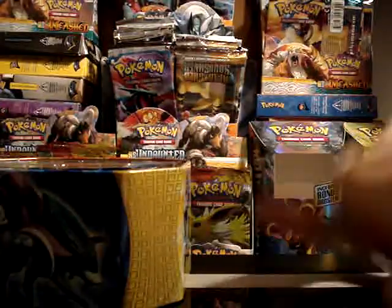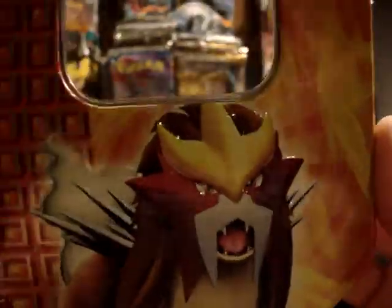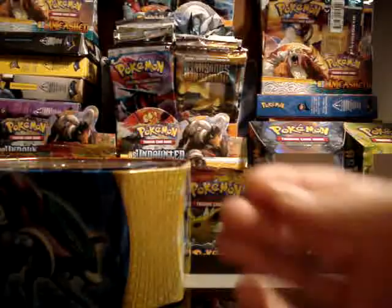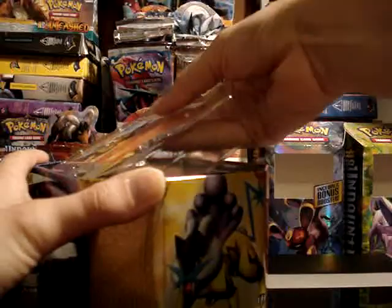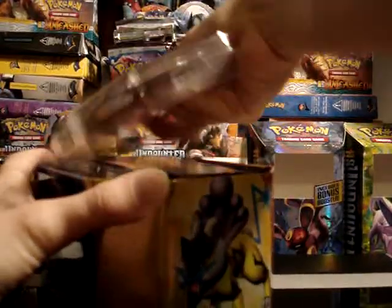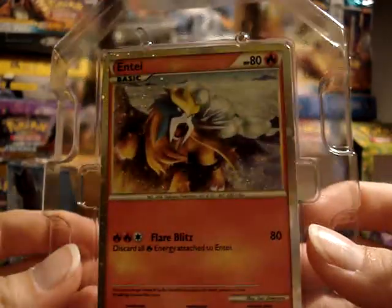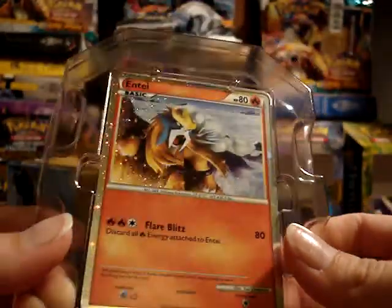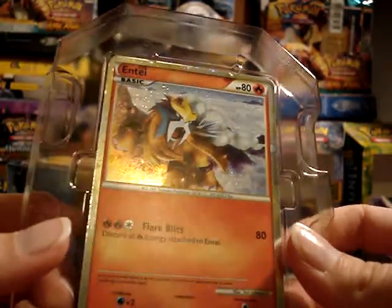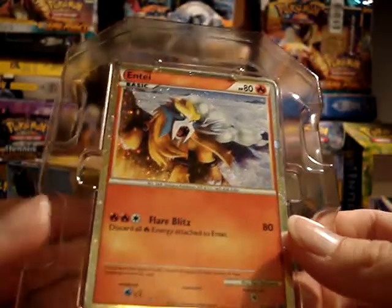Alright, so here is a close-up of Entei. Really nice looking. And here is the card. It's got a nice hollow edge, kind of like the primes. And then the card itself is just regular. Very nice.